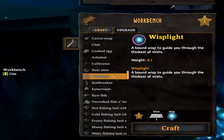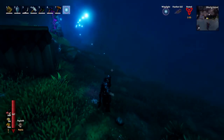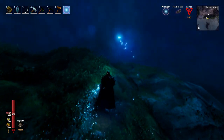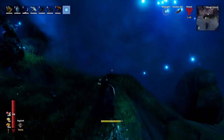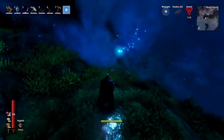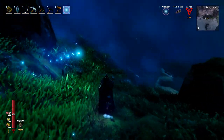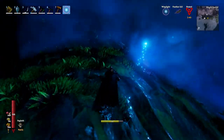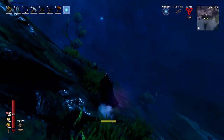The wisp light requires one silver and one wisp to craft. What the wisp light does is give you a decent amount of light as well as push back the mists in the Mistlands. You can get into certain areas where there's really thick mists, and you can just push them back with the wisp light you have.